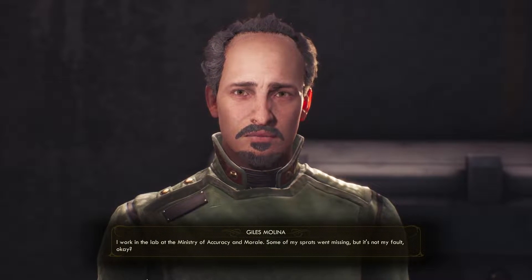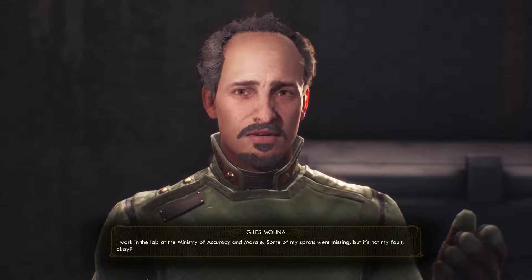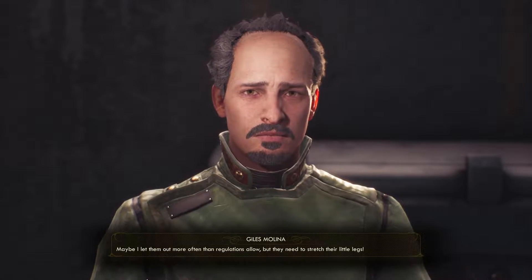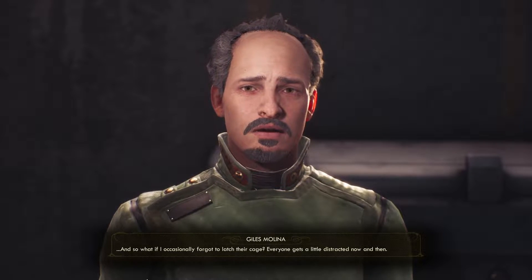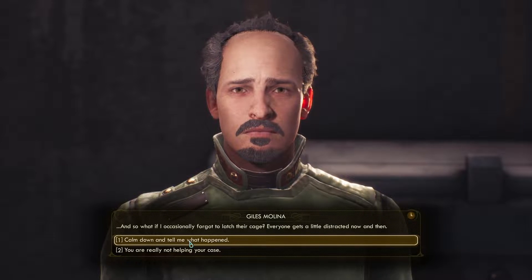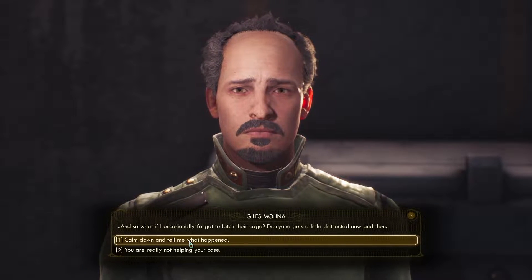I work in the lab at the Ministry of Accuracy and Morale. Some of my sprats went missing, but it's not my fault. Maybe I let them out more often than regulations allow, but they need to stretch their little legs. And so what if I occasionally forgot to latch their cage? Everyone gets a little distracted now and then. I have a feeling I already know, and I have a feeling we know why that one or two sprats were named down there.